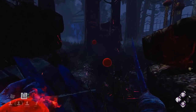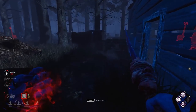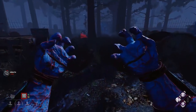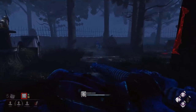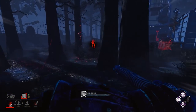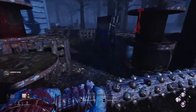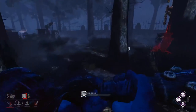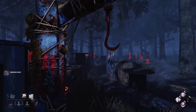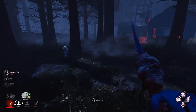Ideally, you would down the first survivor, hook them, see other survivors with Barbecue and Chili, and use your power to get there. But in the worst case, just let the injured survivor go and find someone else with your power. You want to use it when you have an idea of where another survivor will be, making it so they can't hide in time. An extremely important thing when playing Oni is you need to have good memory. Leaving survivors injured means you're creating a pool of blood somewhere, so remembering where you saw that survivor last, or a generator they were working on, is vital to restoring your power as quickly as possible.